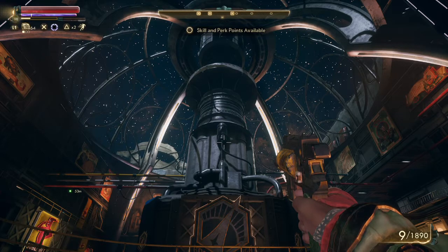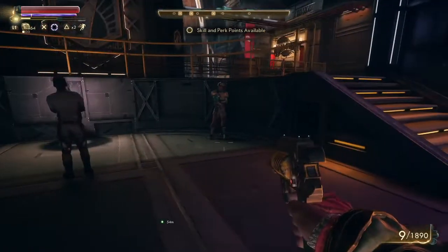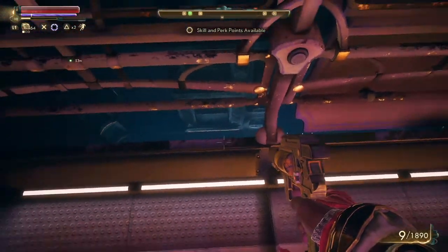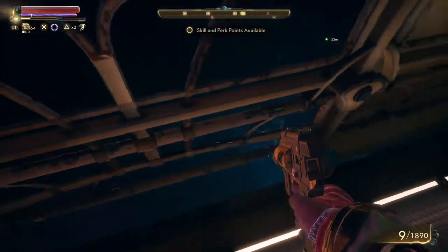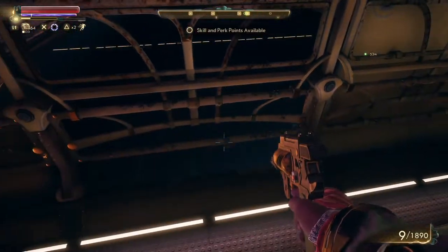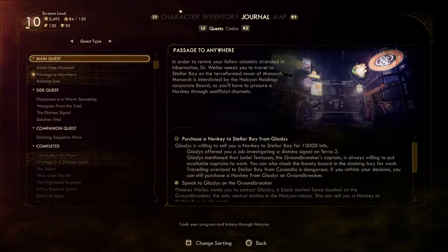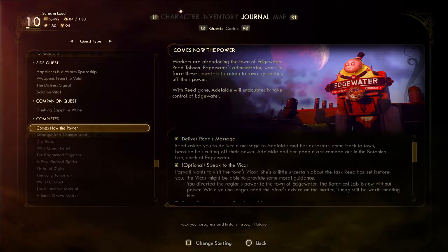Welcome back to The Outer Worlds. Last video we cleaned up the Back Bays and got a couple of side quests done. Looking at the map now, that's the Back Bays down there — you can even see the elevator to get down there. Let's see what we've got cleared up here. A couple of jobs done. Now, the power — not that one.